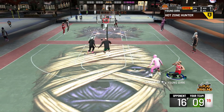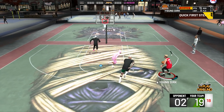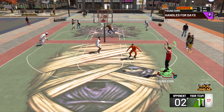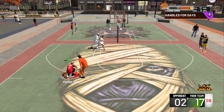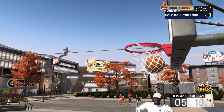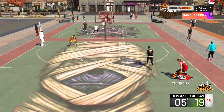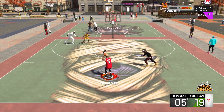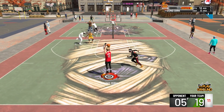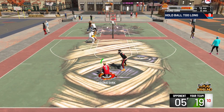Now I'm going to get into setting your feet and the step back — this is up there with shot placement because you can't have good shot placement if you can't set your feet quickly. There are two ways to set your feet super fast. The first way: set your feet with LT, or L2 on PS4. Just let go of everything and tap LT, and just like that your feet are set — it is super fast.